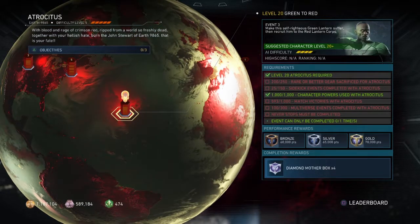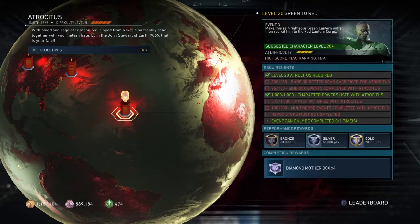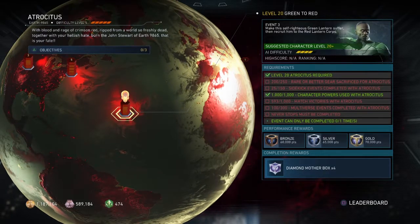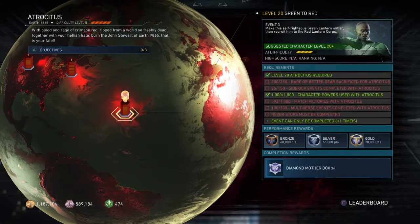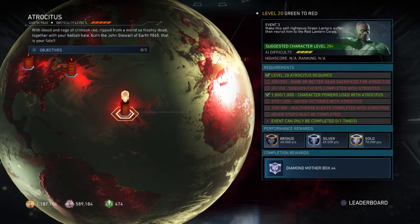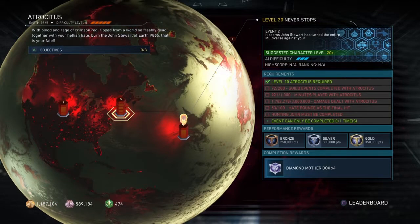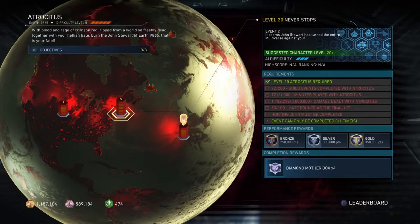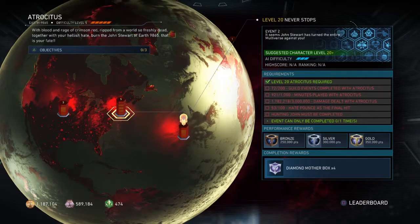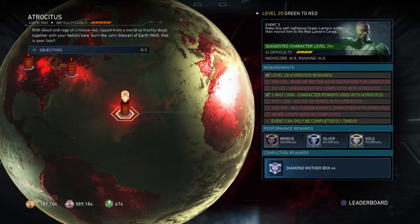Once that's done you'll probably have at least some super moves completed. 1000 character powers used — you're going to use it over a thousand times. 1000 matches completed — yeah you'll do that. 300 multiverse events completed with Atrocitus — you might as well make it 350 because you're going to complete 150 sidekick events and 200 guild events, which gets you there anyway.